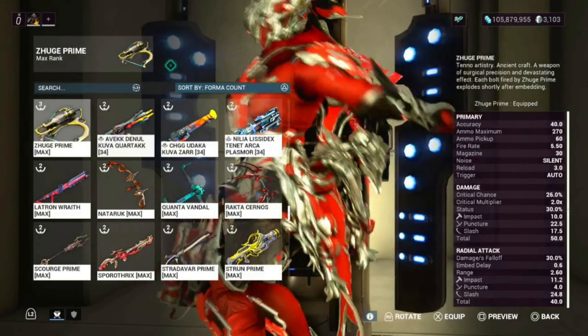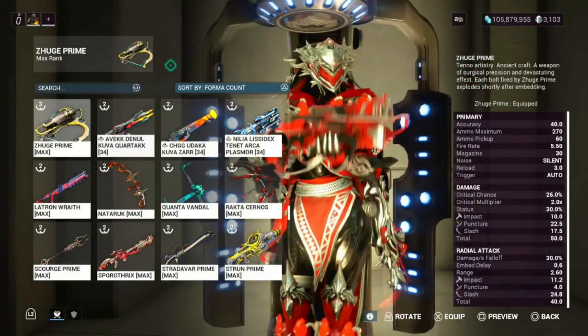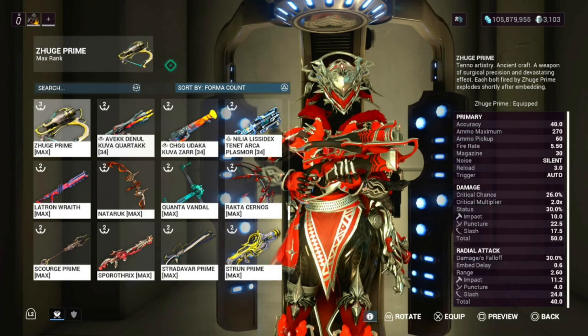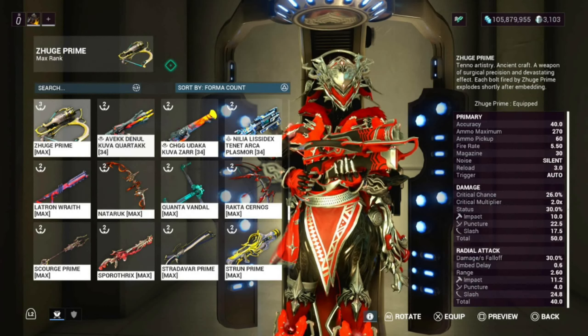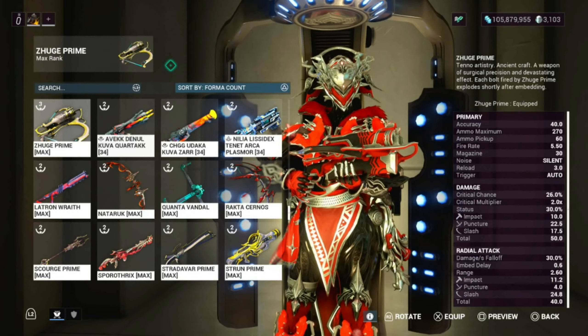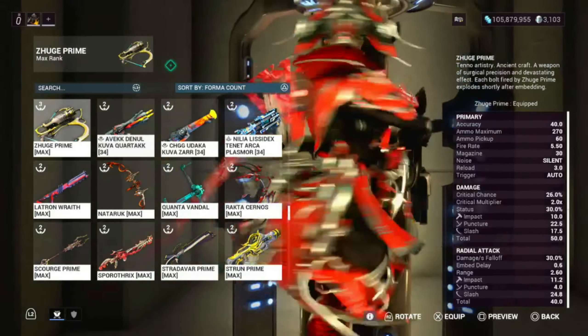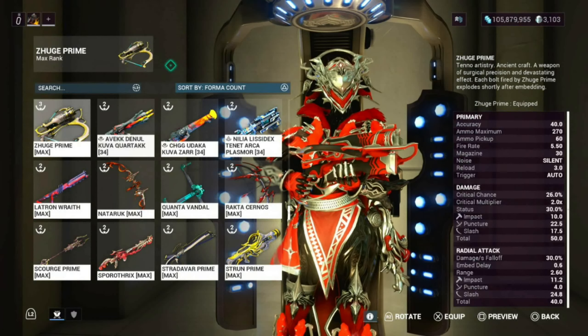I'm going to bring you guys a build for Zook Prime since it's back out. This weapon is actually really good. It's a bow weapon, but it has a little bit of a difference from the Zook to the Prime version, because the Prime version now explodes — and the original Zook was not doing that.